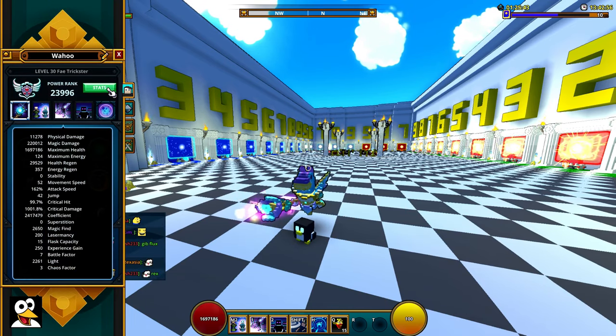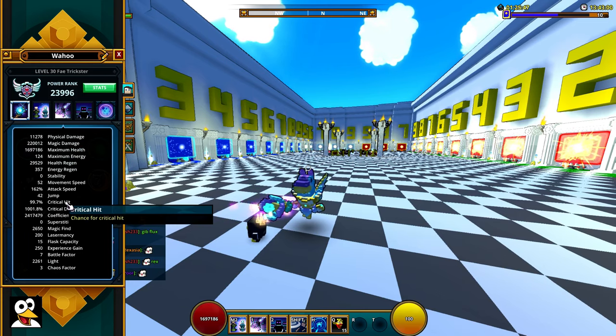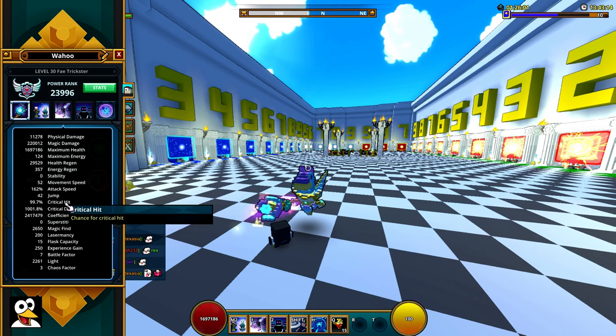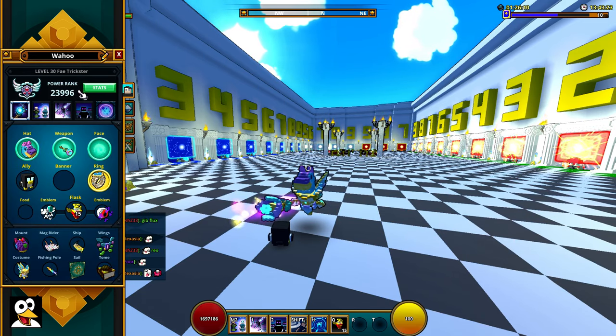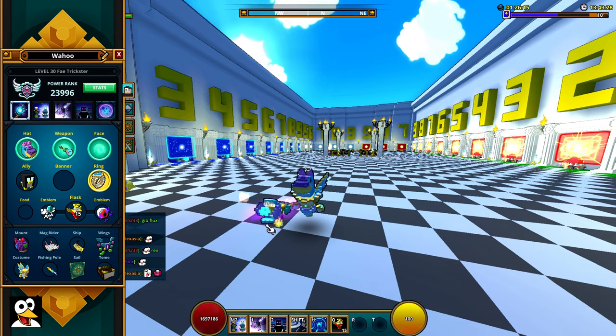The Fae Trickster is a magic damage character, so you want to get as much magic damage as you can get. And also the closest you can get to 100% crit. Better to be a little over than a little under, but if it's like 10% over instead of 0.3 under, then definitely go with a little bit under. And of course, you want to get as much critical damage as you can get.